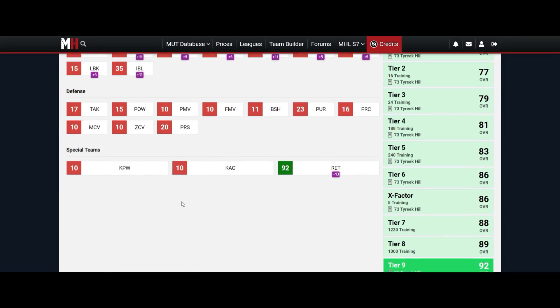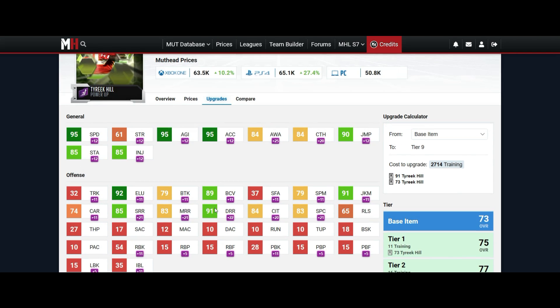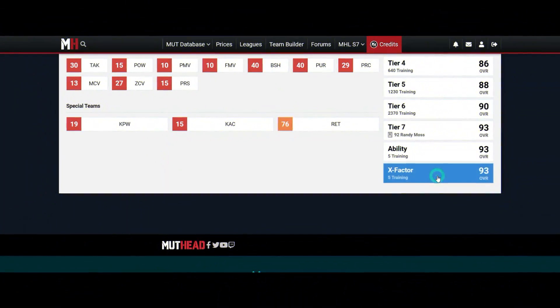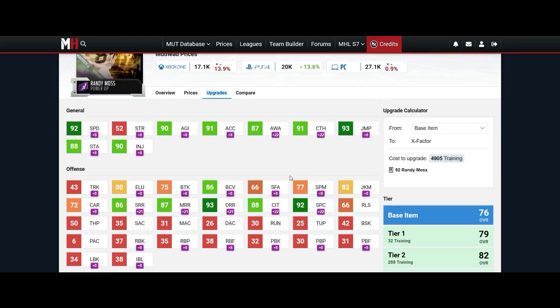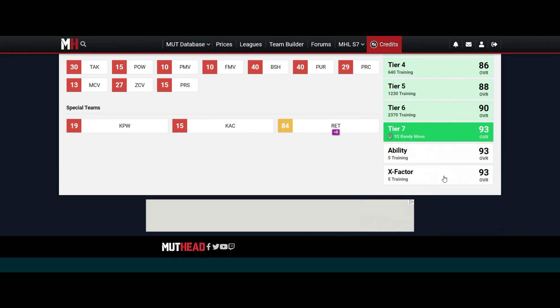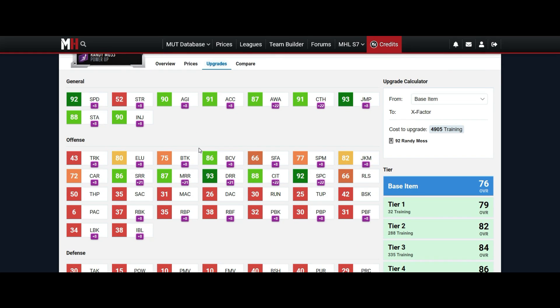Now moving on to the number one spot — coming in at number one, you got Randy Moss. This guy is a glitch. With his height, catching stats, speed, spectacular catch — everything — this guy is just the definition of a cheat code in the game.